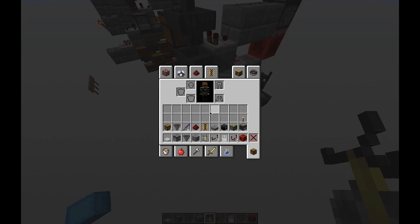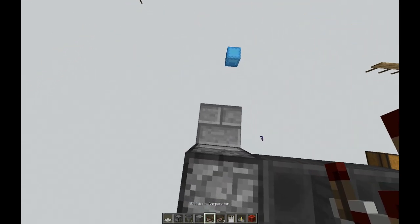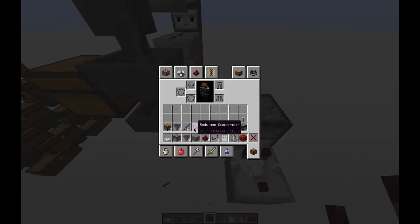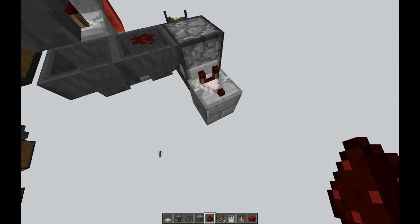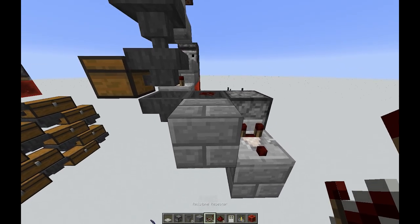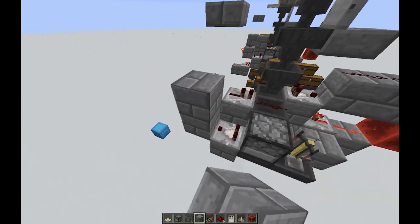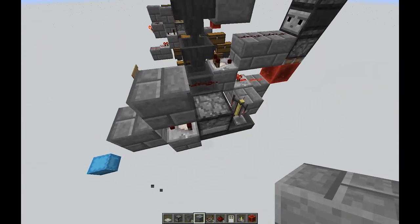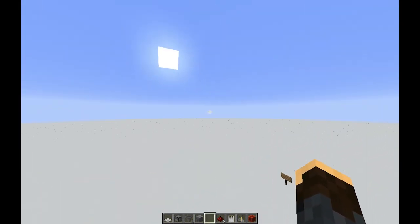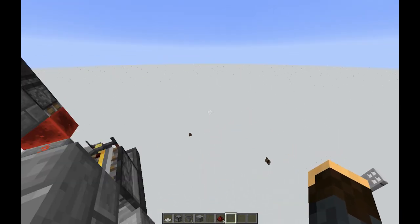Of course, you can put a chest on the end of that. We're going to get started with our circuit to actually fire one item at a time through this. We'll put a piece of redstone dust on top of that hopper, feed that with a repeater, then block up, block over. We will need a powered rail here. There's a comment on Eli the Wolf's channel that explains how that works with quasi-connectivity.